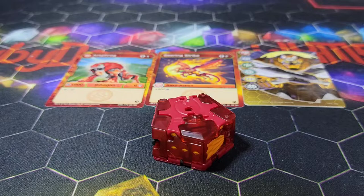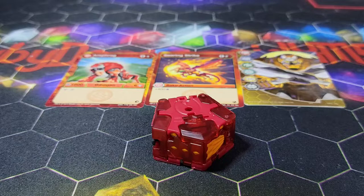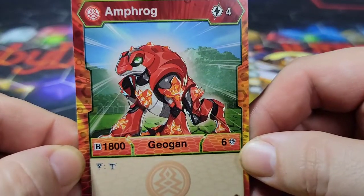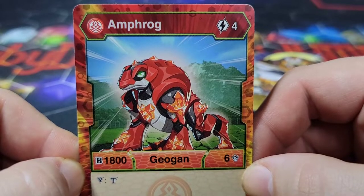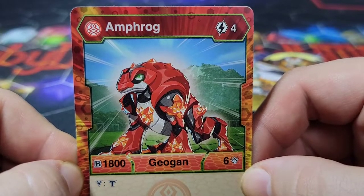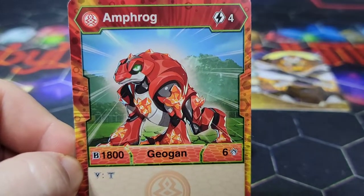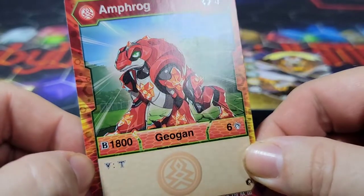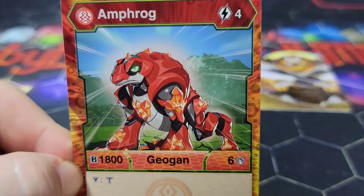All right, guys, so here we have Pyrus AmpFrog out of the packaging, and he is a really cool-looking design for a Geogon. I think anything that's a Pentagon looks really cool. Here we have AmpFrog's card looking really beastly. He literally has the face of, like, 'don't mess with me.' He has a four-cost card for 1,806 damage, and on victory you can activate your team attack — that's what that little T means.